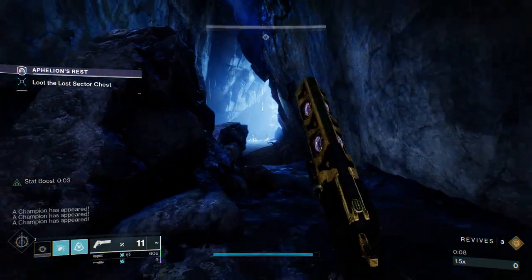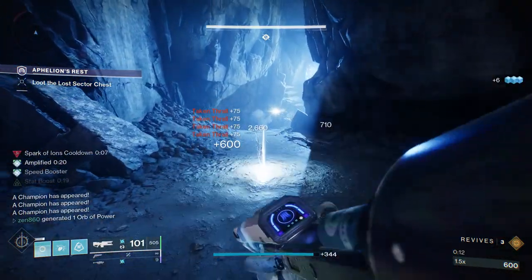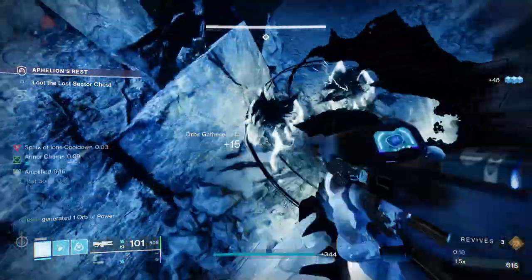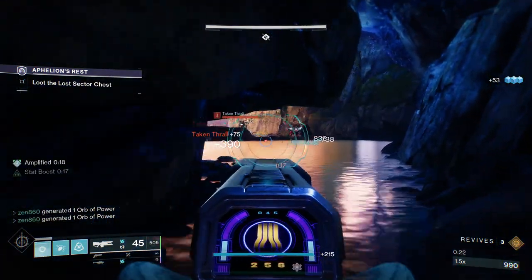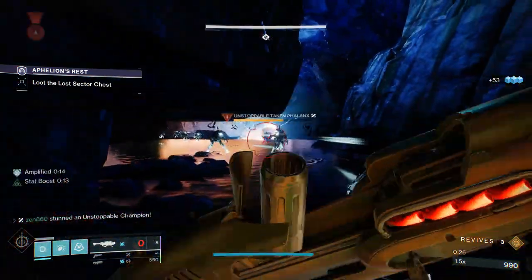The first thing we're going to do when we enter this Lost Sector — very fitting for this build — is throw our grenade. As you can see, we just threw our grenade and it's already 90% back. Absolutely ridiculous stuff, this build is broken. We're going to throw another grenade because there's more adds coming, and then proceed forward. There's an Unstoppable chasing us down and a bunch of Thrall jumping on top of us.